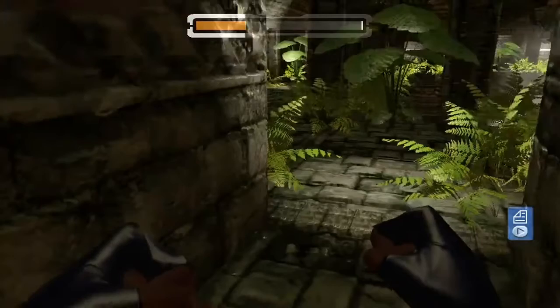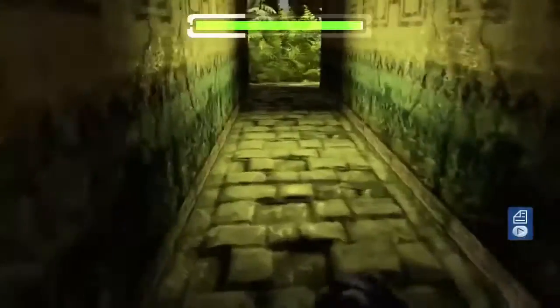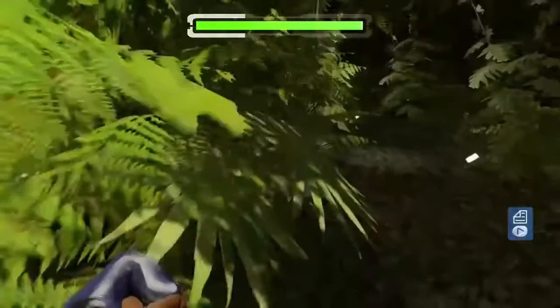Take a left out here and go through the door right in front of you. There are going to be three guards somewhere along this path, and where exactly they spawn is pretty random. Sometimes one will spawn at the beginning while the other two spawn near the end; sometimes one spawns at the beginning, one in front of the door, and one inside the room you have to enter. It can be any variation or mixture of those — it's really weird.